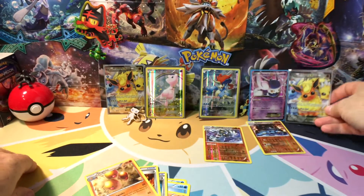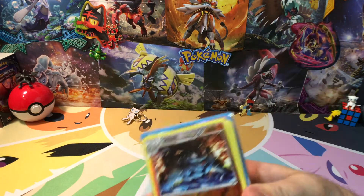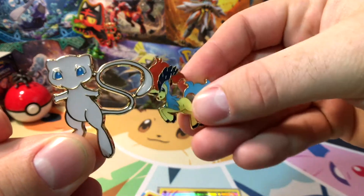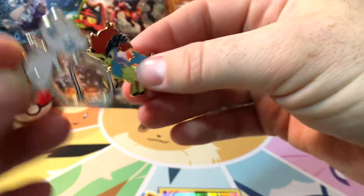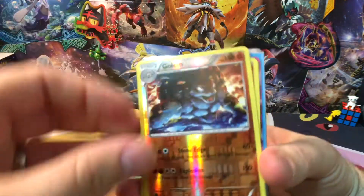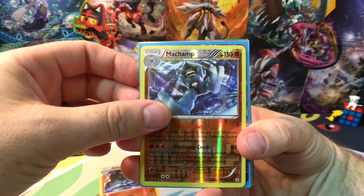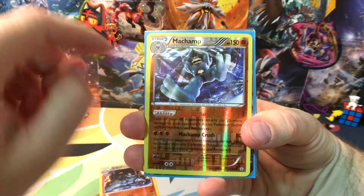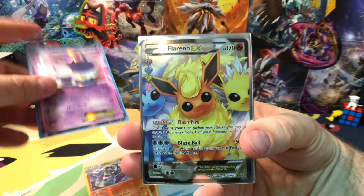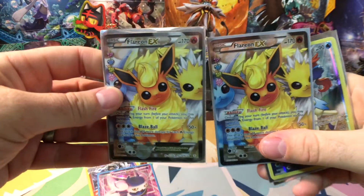Alright guys, we're back with a recap! We got that cool Mew pin and the Keldio. We got our Golem reverse, our Machamp reverse — he's got weird toes, only got two! Got a Meowstic EX right there — that one's cool. We got the Floreon EX — Pokemon grabs that one and I grab the other one. Double double!